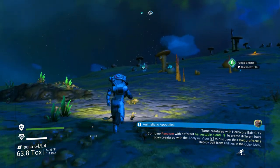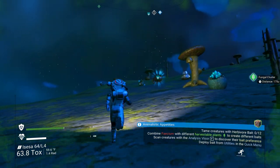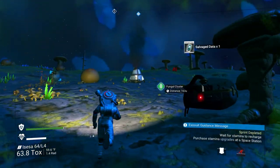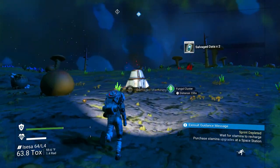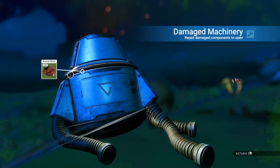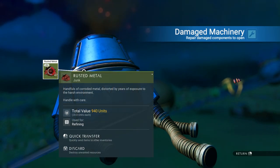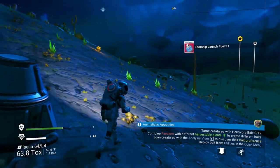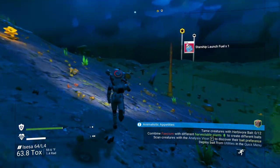While we're running around, I notice there's a tech module — it's not buried though — and we also have a damaged machinery, which is going to give us rustic metal so I'm going to let that go. We got launch fuel from it, and there's another one over here.